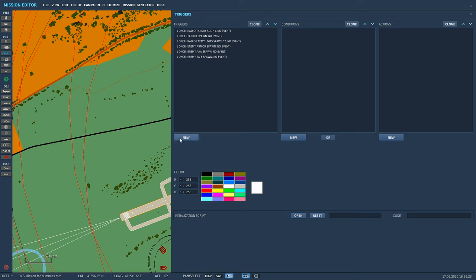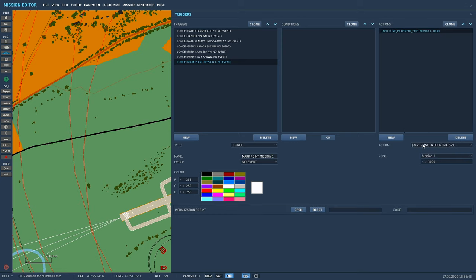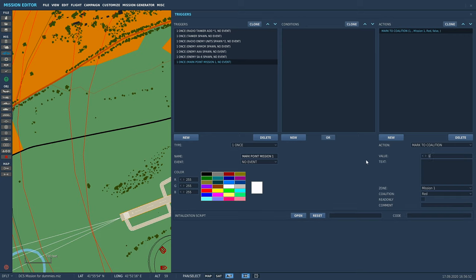There are a couple of ways you can do this. You can just have it straight out by itself. Call it what you want - 'Mark Point Mission One.' Come over into the actions and scroll down to 'Mark to Coalition.' Set the value to whatever you want, but if you've got multiple mark points, make sure the value is not the same, otherwise they'll all spawn in at the same time. So if you want markers at different spots, make sure you put different values. We're going to call this 'Target Area.'